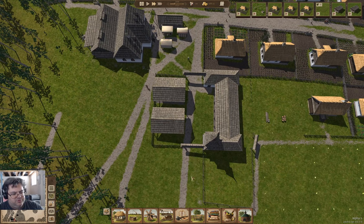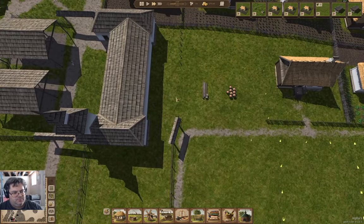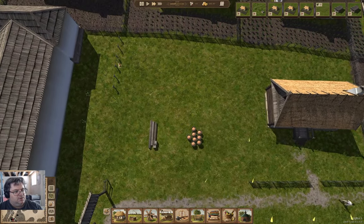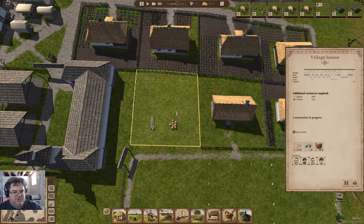Having the main road go through the trading post is an aesthetic I kind of like. We can't block pathing through there anyway, so we might as well use it as a main road. We have occasional jobs available and this is building a house.